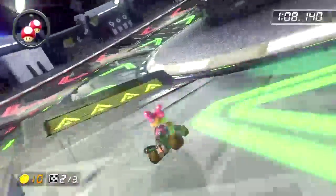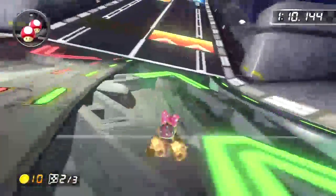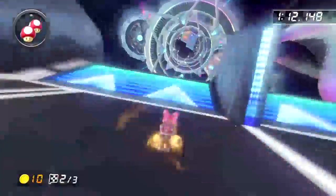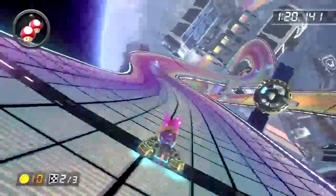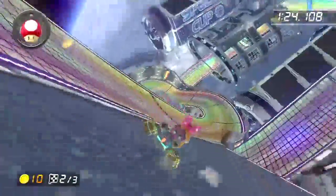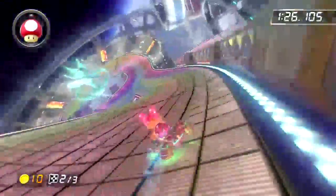It all comes down to personal preference for me. I like using the slick wheels over the gold, because the slicks go faster. But other than that, the gold cart I'd use, and the gold glider I'd use — basically because I just really need that extra speed in the air and on the ground.